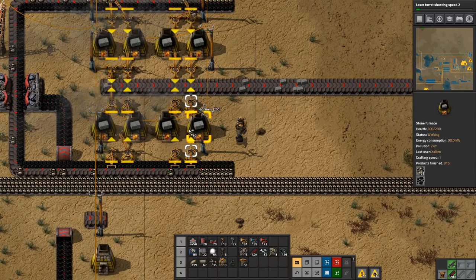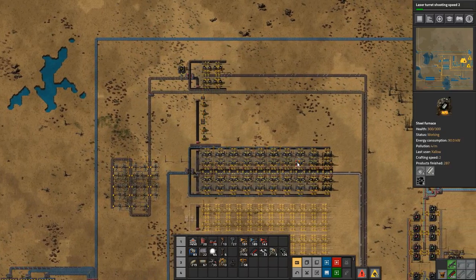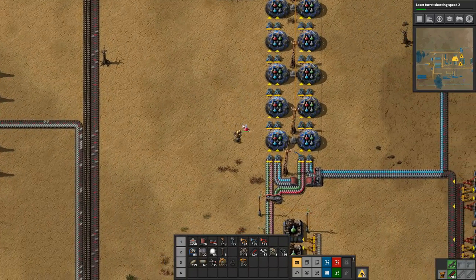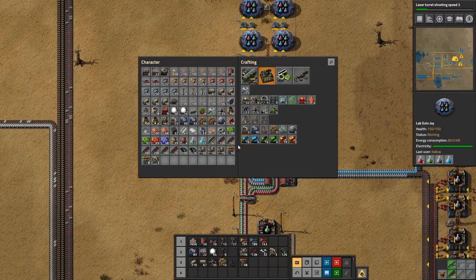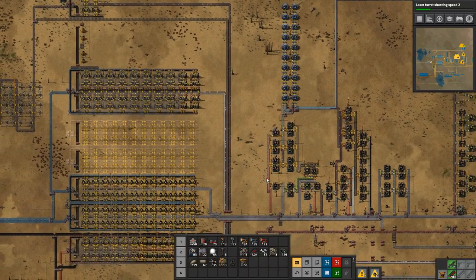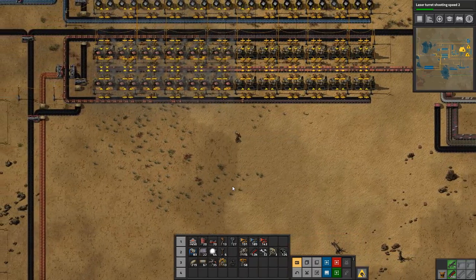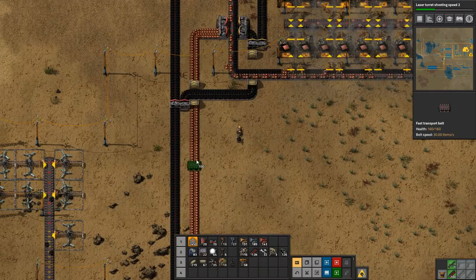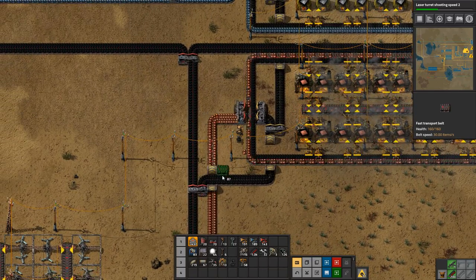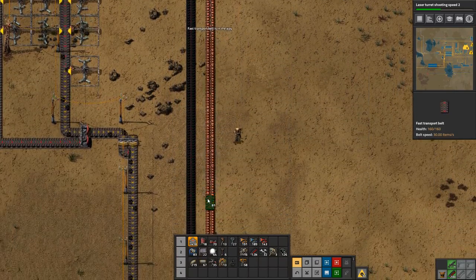That gave us some space. We have a ton of science packs in our inventory as well, so let's get rid of those. We're still not getting anywhere near enough throughput. Is this a yellow belt? It is — that's not good. No wonder we're making nowhere near enough copper plate.